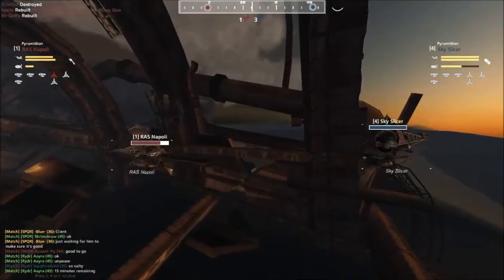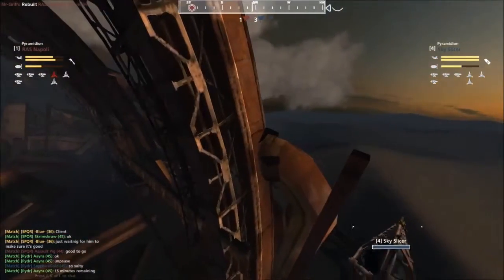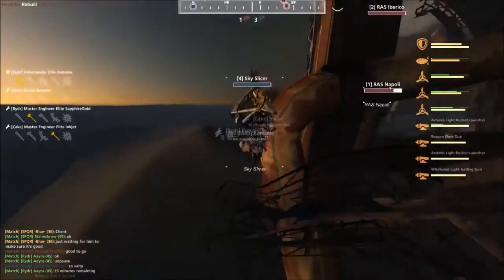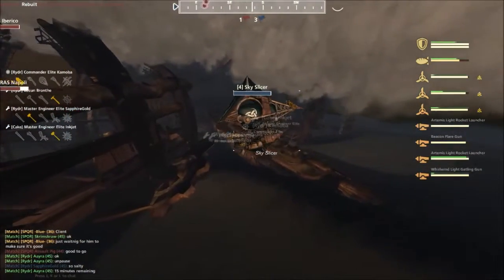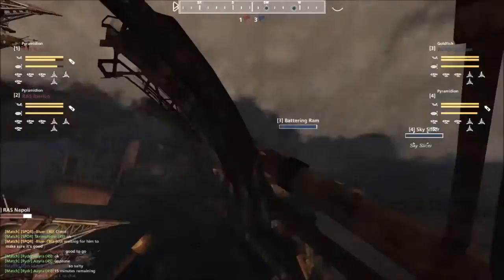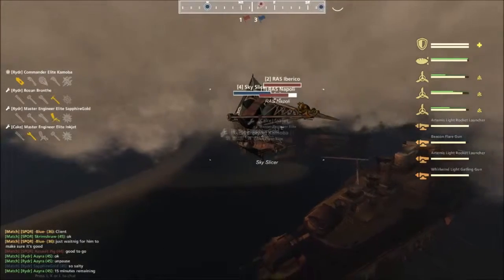Skyslicer runs past. I think the Skyslicer wants to push against the Tradewinds and go around here, but it didn't get the right angle. It bounces but it's going to be okay — it was close, but they got it. They were just concerned about the Iberico's respawn. They probably could have gotten the kill there, but playing it safe — especially when you have the kill lead — is definitely a smart thing to do.